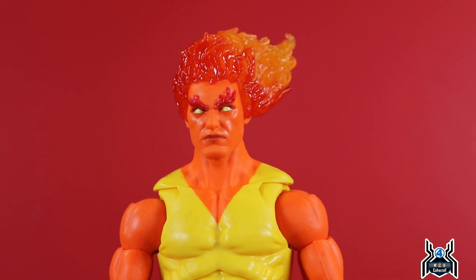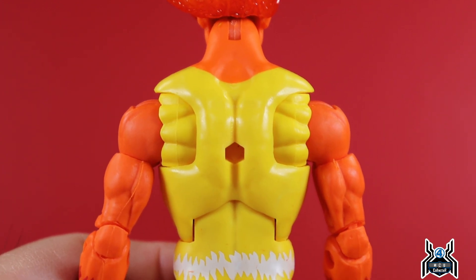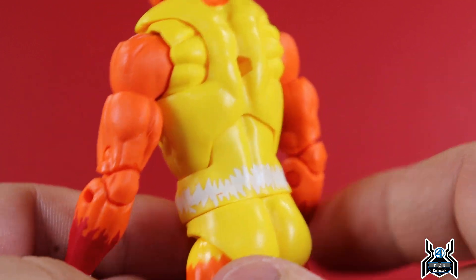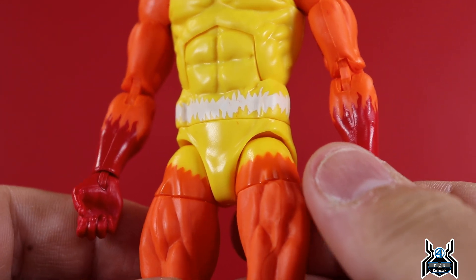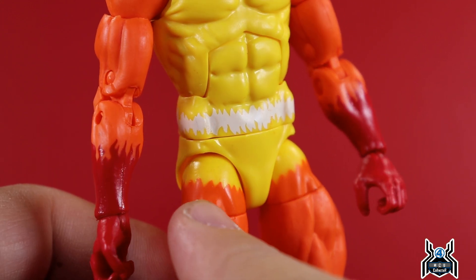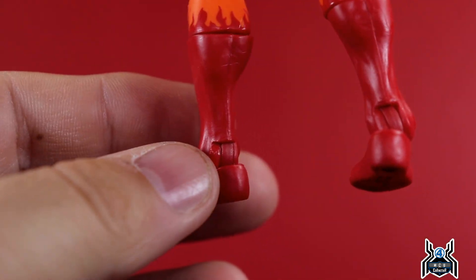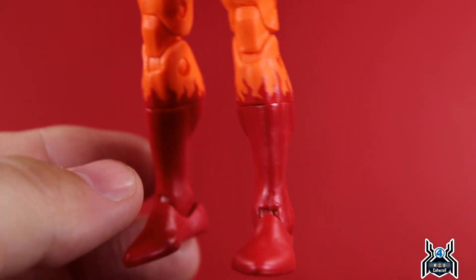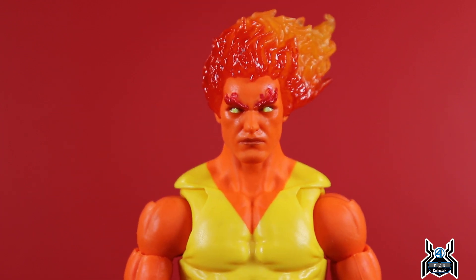Looking at the paint apps, the orange over the yellow torso came out really good — no issues whatsoever. The white cross looks clean. The orange over yellow on the sides looks great. The red flames on the forearms over the orange came out really nice with no paint issues. Looking at the legs, the little red flames just above the calves look really good. I think they did a great job on the paint apps here on Fire Lord.